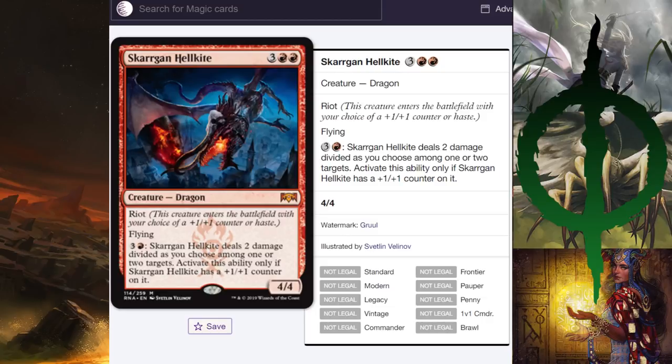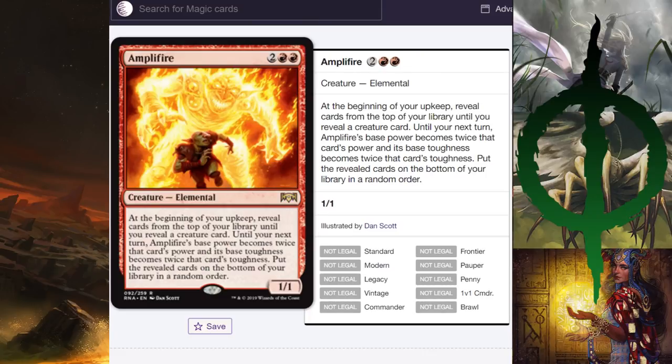Skarrgan Hellkite — five mana, three double red, 4/4 flying dragon with Riot. It has an activated ability for three and a red dealing two damage divided among one or two targets — but only if Skarrgan Hellkite has a +1/+1 counter. So you have to choose between getting haste value now or getting a larger dragon with a nice activated ability later. Really interesting design. Unfortunately there are just other stronger five drops in the metagame, so it's likely not going to see play. Amplifire is a hilarious meme — it changes stats every turn based on a random creature revealed from your library. Unreliable and definitely not seeing play.